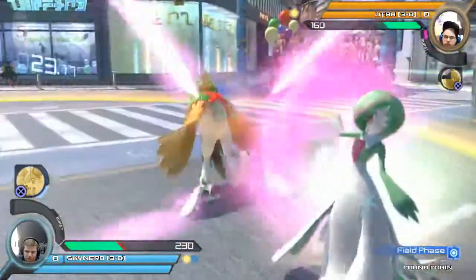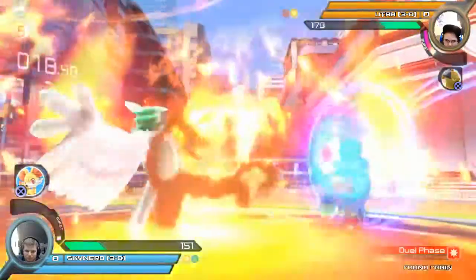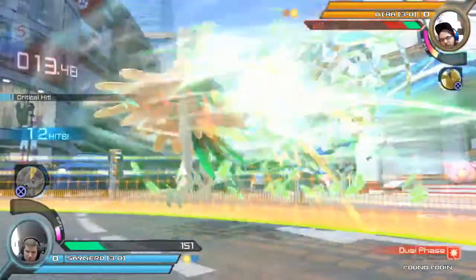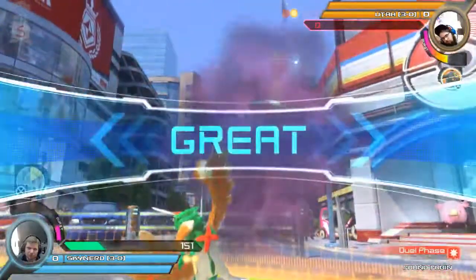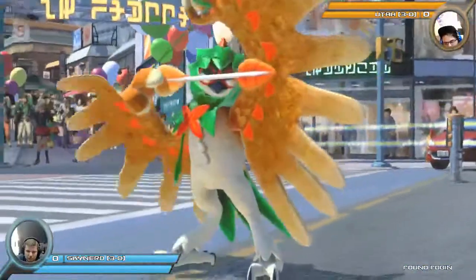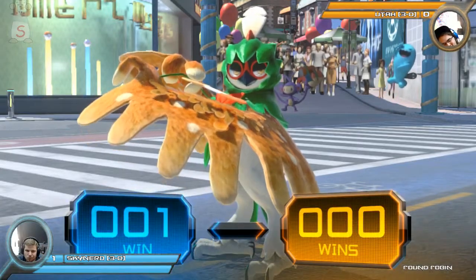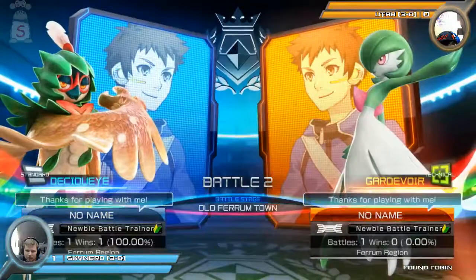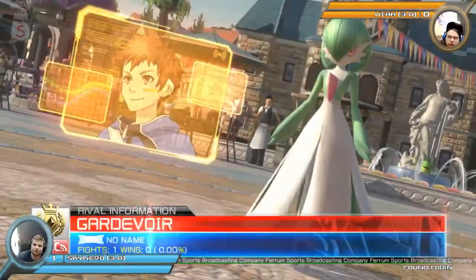Attack right into the reversal grab. Using Fennekin to get around that and forcing Utah right into the corner. And just like that, SkyNerd takes game one — after using Fennekin to force Utah into the corner and get the mixup pressure, he was able to get the air grab which did enough damage, along with the fall of course, to finish the game.